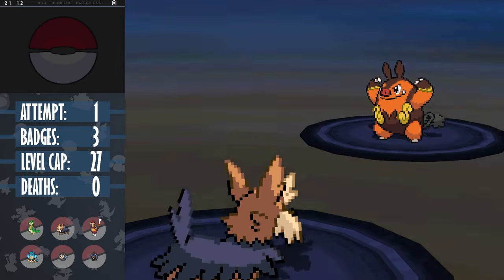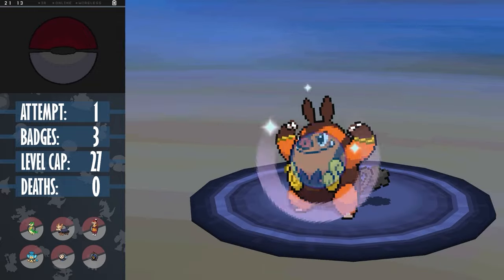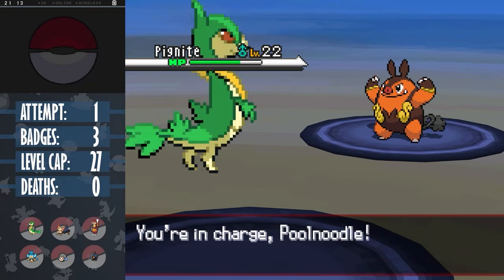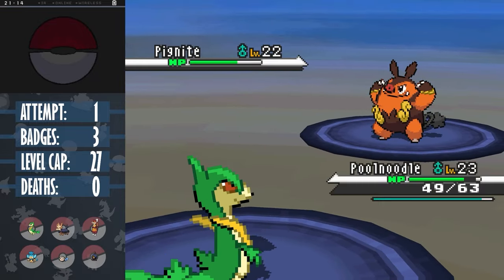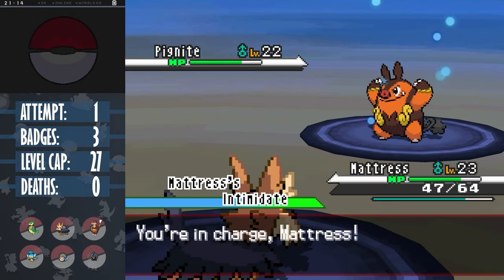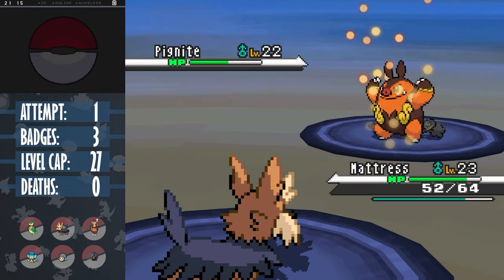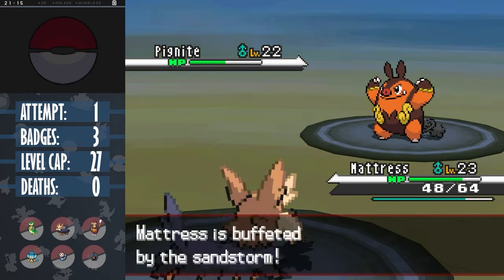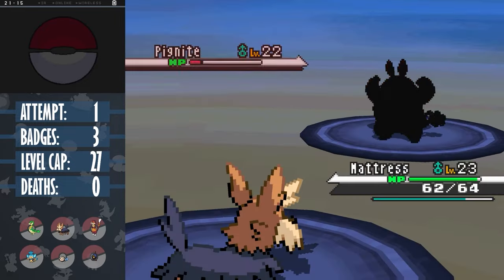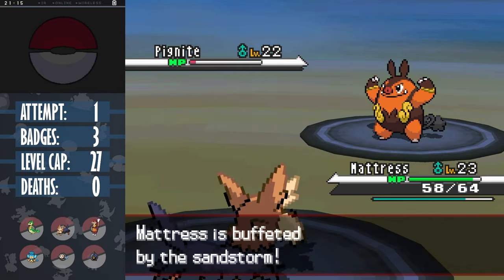Instead it uses Defense Curl. I try to lower its defense with Leer - this happens again. The third time, I switch out to Noodle to set up Leech Seed, as it finally uses another Flame Charge, which we eat. Back into Mattress for another attack drop, as for some reason it switched back to using Defense Curl. It continued to be locked in, so I stuck to using Leer, but now with Sandstorm and Leech Seed chipping in each turn while we just recover back our HP. Eventually using a Bite, which did just enough damage for the Sandstorm plus Leech Seed damage to finish Pignite off.